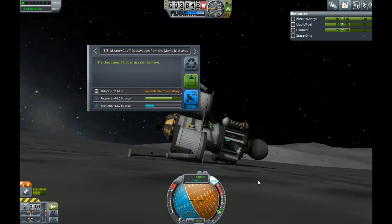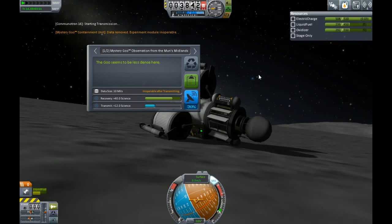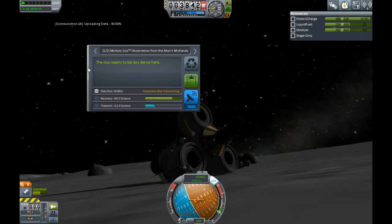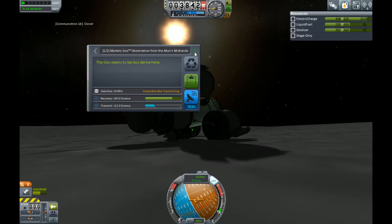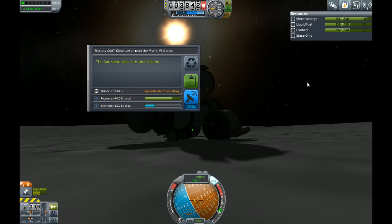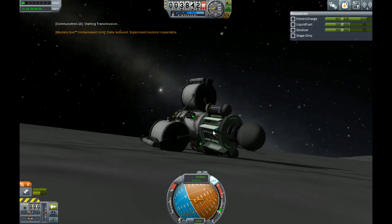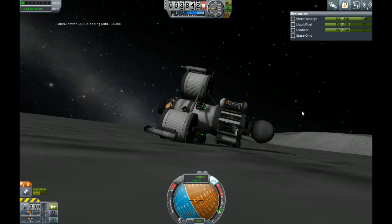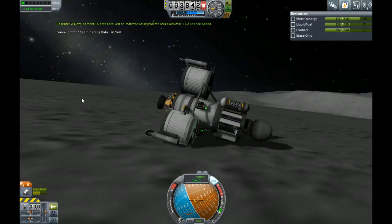Nothing exploded. I might even be able to flip the rocket with the lander right side up — no, probably not. Let's transmit that data. My solar panels aren't pointed at the sun anymore — might be okay. I brought more than enough power. Alright, once we get the data sent off, then we can try and flip this guy back over using all that extra fuel we have left.